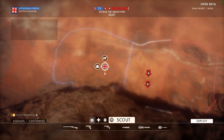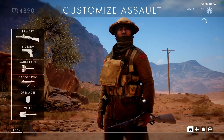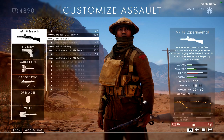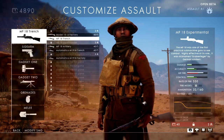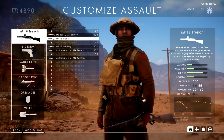So basically what happens is as you're progressing — let's take a look at my assault here — he's assault level 1. For me to be able to get the MP18 Experimental, I have to hit level 2. I don't have a sufficient enough rank, and then I also have to spend some war bonds, probably 40 or so.